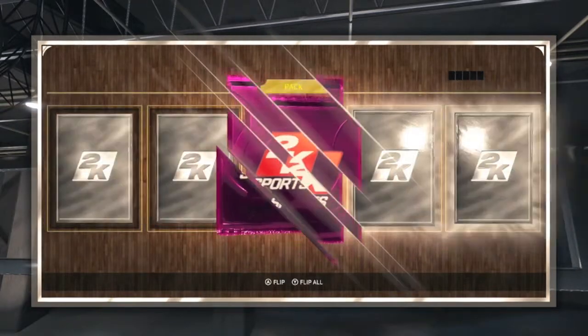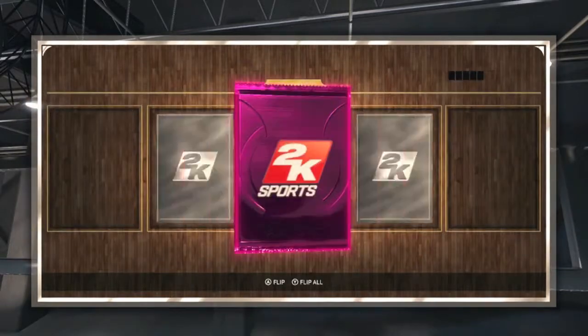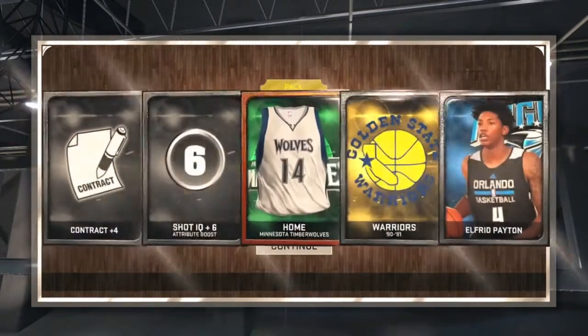Let's continue on this pack opening, trying to get more good players. Still can't believe we pulled that Damian Lillard. There's gonna be a silver for sure — Andre Bariani — and here we get another silver player.